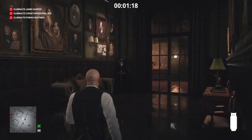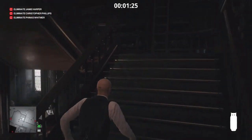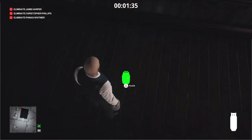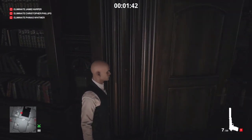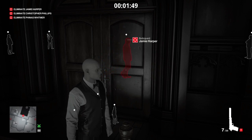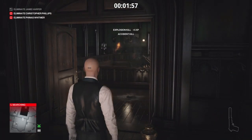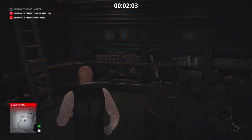We continue retreating back up the library stairs to where we started. Our first target is the patrolling guard on the balcony above the entrance hall. We place the propane cylinder on the floor around there, pull out our silenced pistol, and close the doors behind us. When our target moves into position and leans on the balcony, we open the doors and send him over to the ground floor.